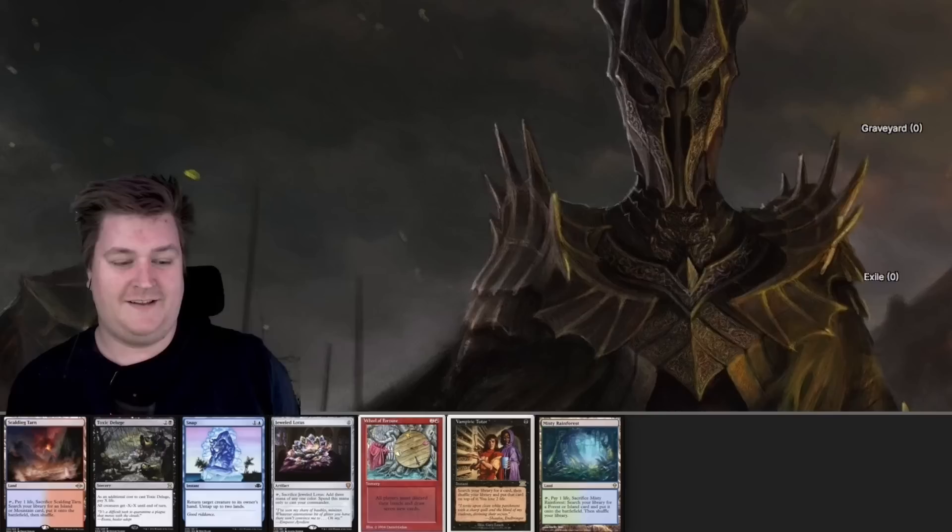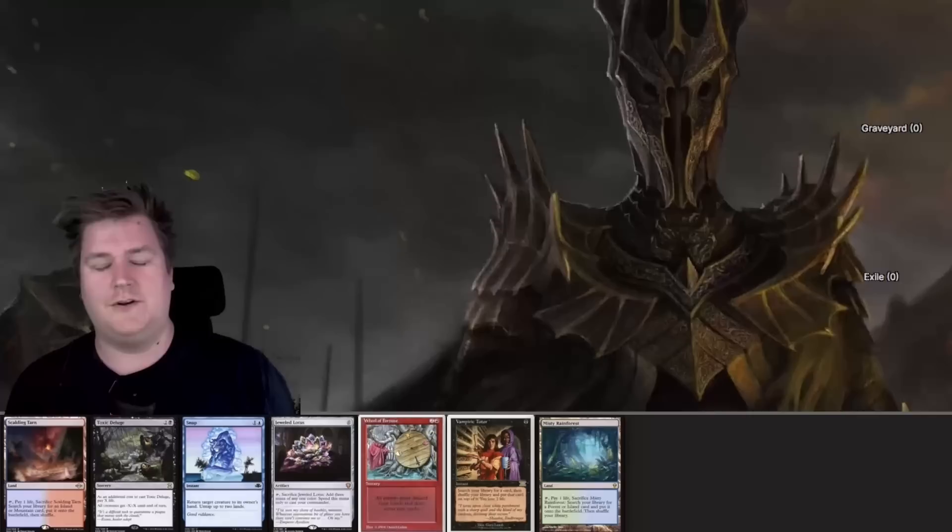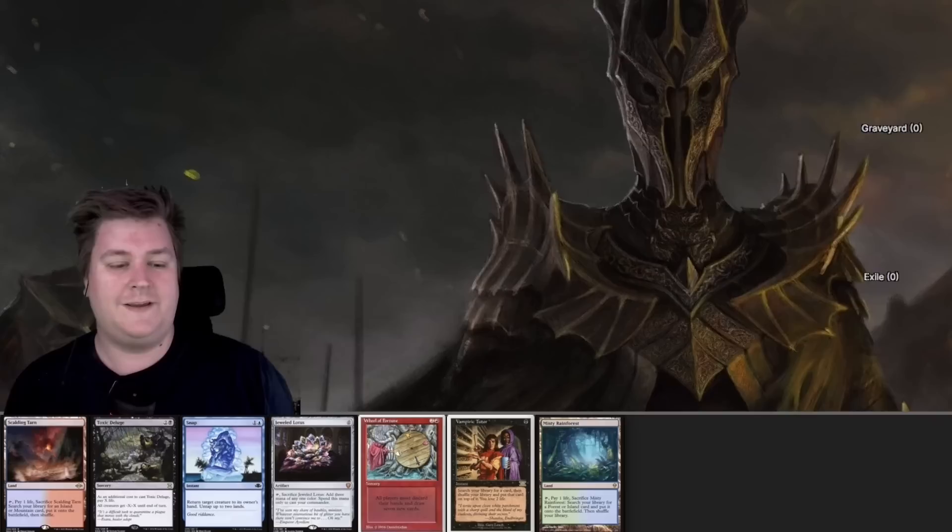Let's take a look at some opening hands. This hand is pretty keepable — not perfect, but it has the things I want. We have two lands and a Vampiric Tutor. Vamp Tutor could find a fish or more likely a Mana Crypt. With the Mox Lotus and Mana Crypt, we have a turn 2 Sauron going first. That's pretty early to get him out.